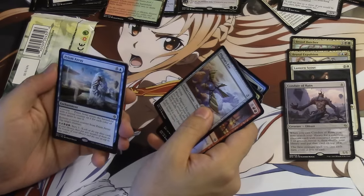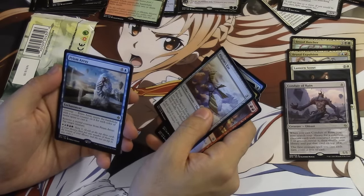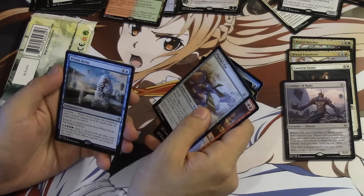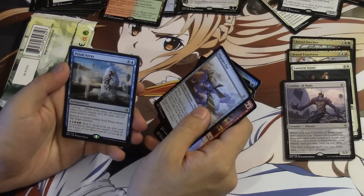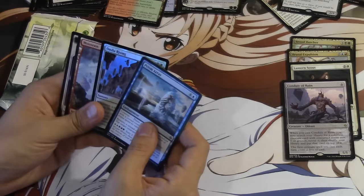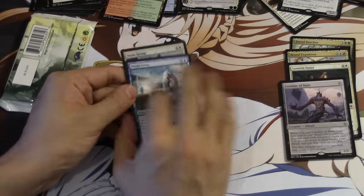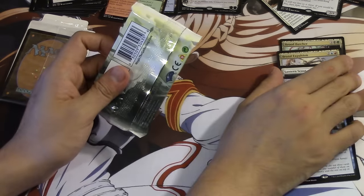Prism Array — what is this? What the heck? Converge: whenever it enters the battlefield, put a Crystal Counter on it for each color of mana spent on it. Remove a Crystal Counter from it, tap target creature. And five colors — Scribe. This is the weirdest card. This is why Converge doesn't make any sense to me. And we get an Undo Rising. I mean, it's so weird. Is this card going to be playable at all? I don't get it.